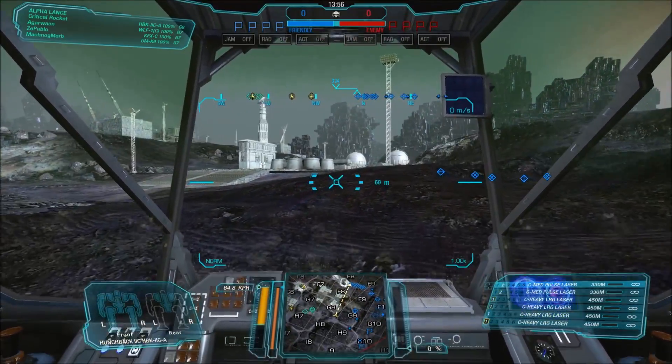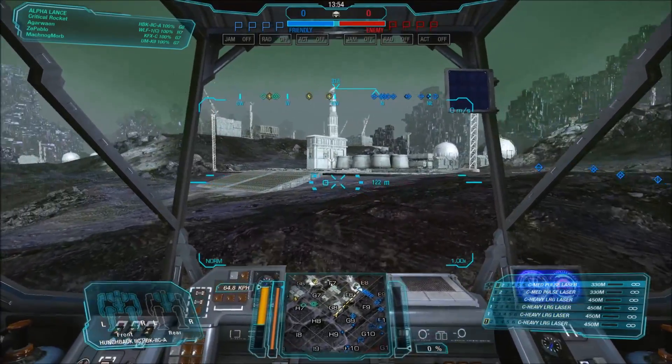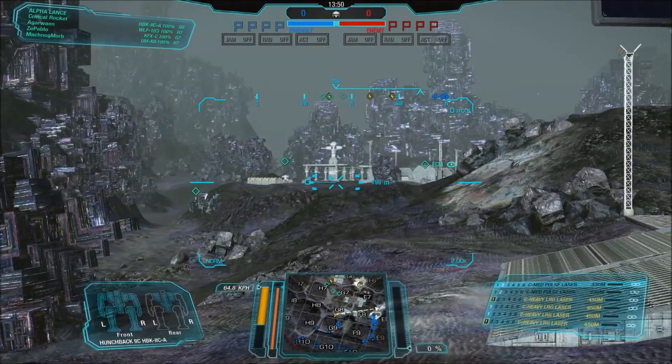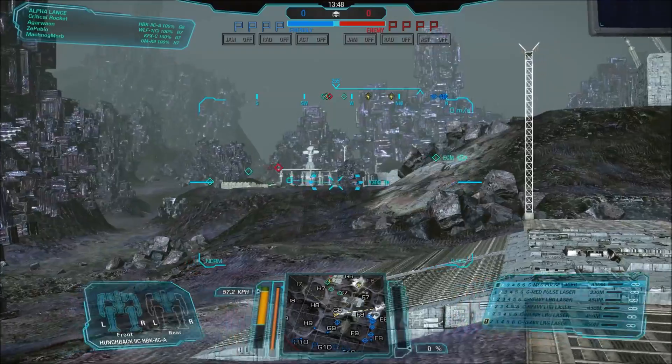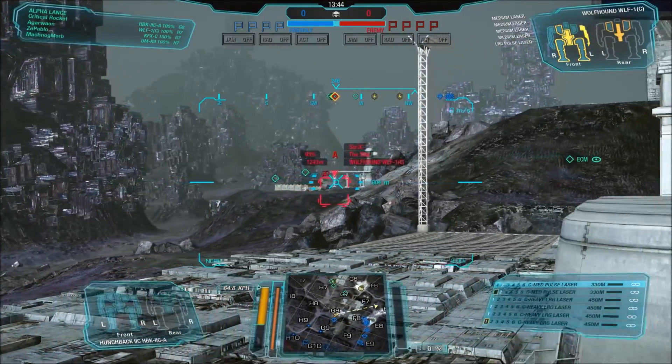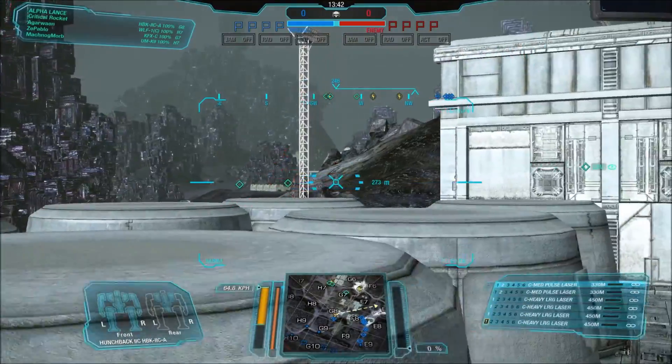It's one of the more unique visual Hunchback models. PGI tried to make their own version with the A variant that they created by making an all-energy one, but sadly they're just sticking with that and they're not going to give us those other versions.